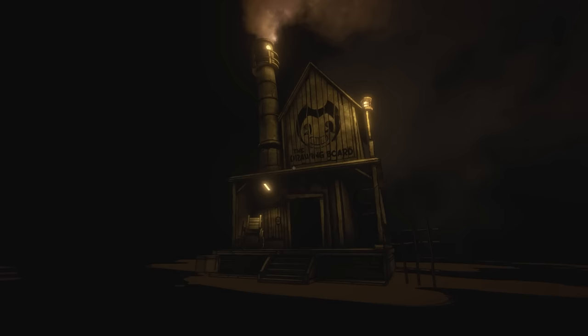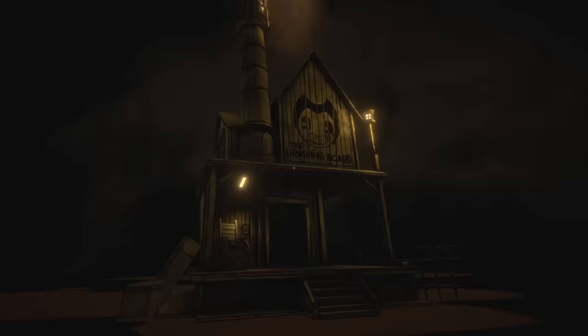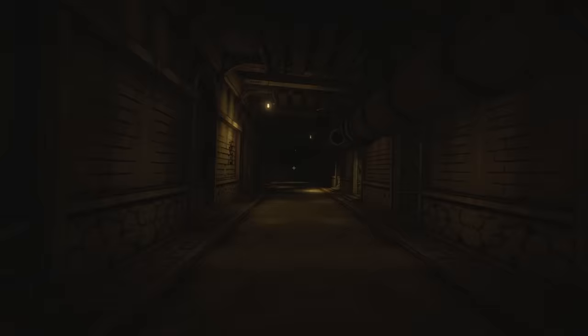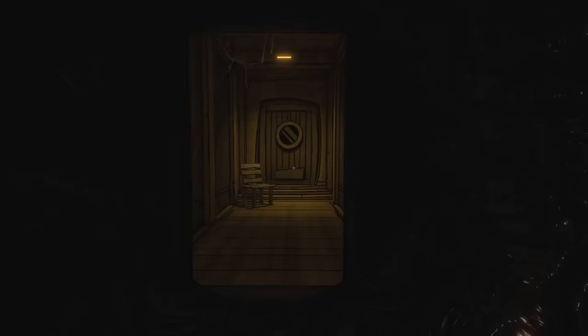Our journey begins in a strange void-like dimension on a stormy night. The protagonist awakens before an ominous archway, and through this archway an old building known as the Drawing Room stands, shrouded in darkness. The archway features different phrases above it each time we play. After making our way inside the ominous shack, we find ourselves in a dark hallway where a ghost-like figure is briefly glimpsed before vanishing. A swirling tunnel of ink leads to yet another doorway.